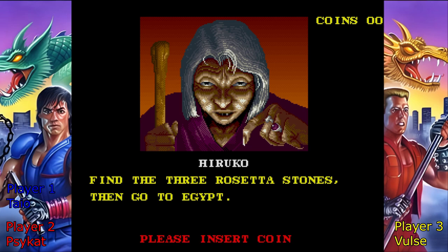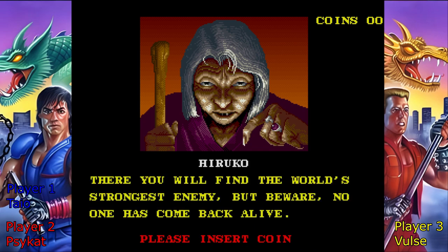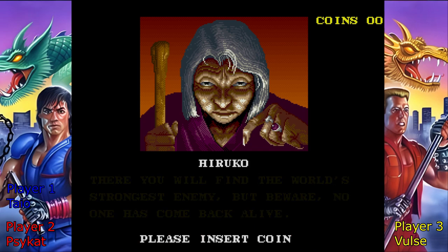Find the Rosetta Stones, then go to Egypt. There you will find the world's strongest enemy, but beware — no one has come back alive.